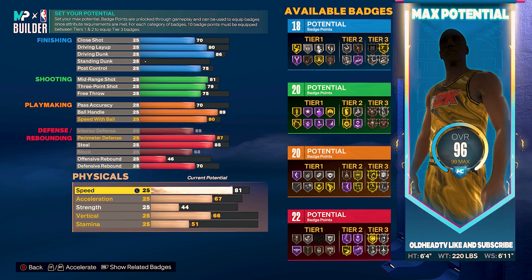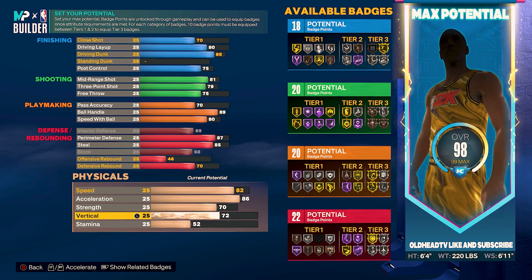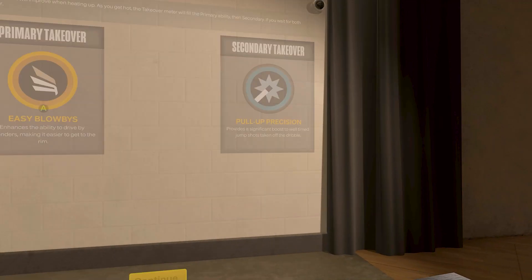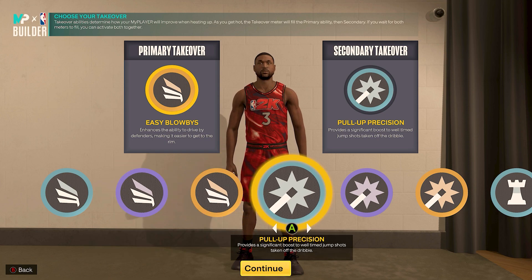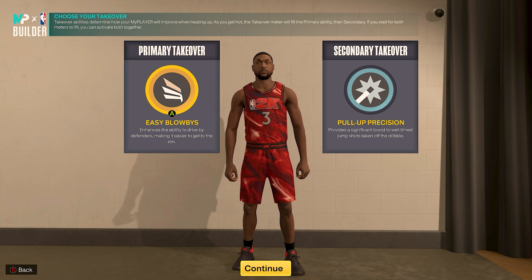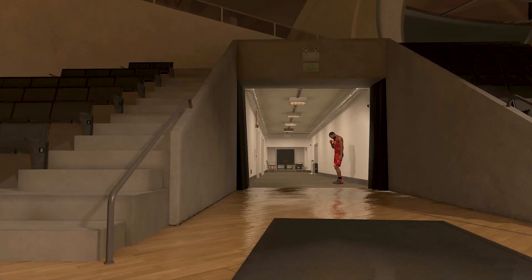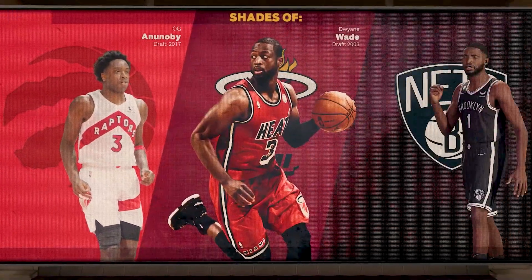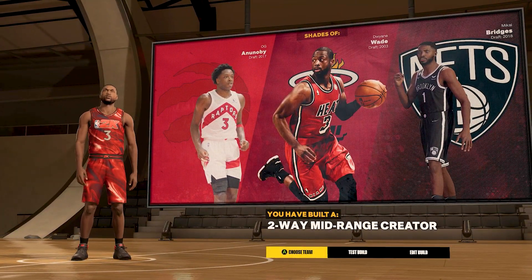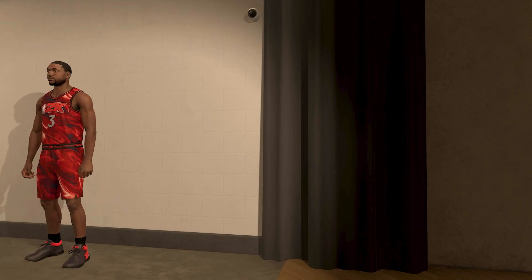For the physicals: speed to 82, acceleration to 86, strength to 70, vertical to 75 to get those pro contact dunks, and stamina to 91. For takeovers, we get slash, shock creator, playmaking, and lock takeovers — I'm going with Easy Blow-bys and Pull-Up Precision. After hitting finish, there you have it — shades of Dwyane Wade, OG Anunoby, and Mikal Bridges. You have built a two-way mid-range creator. Now let's test the build so I can show you this badge setup.